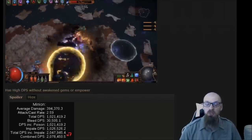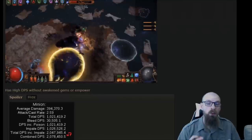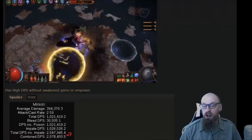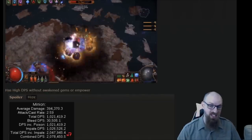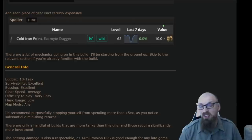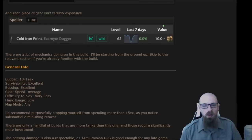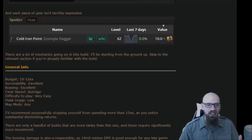The build features seven different golems and boasts around 14 million DPS when all golems are up and hitting the same target. Another benefit is that this build doesn't require high-level awakener gems or even Empower to make your golems as tanky and DPS-heavy as they need to be. Skyscan is upfront about the total cost — it's relatively on the cheap side for a heavily invested unique build. Now I know some of you will say it's not cheap and some will say it's terribly cheap, so I recognize that's a relative term.